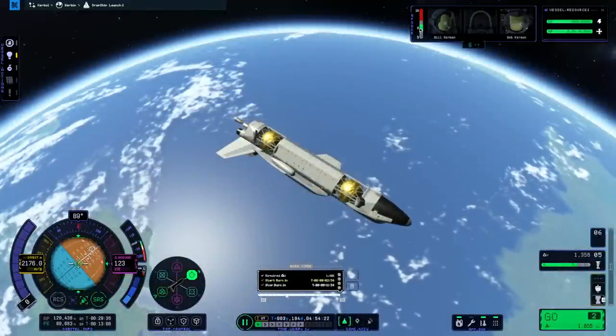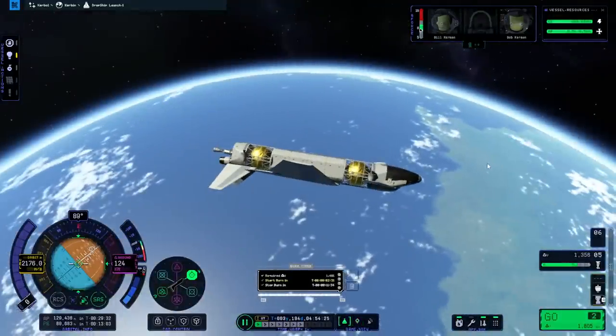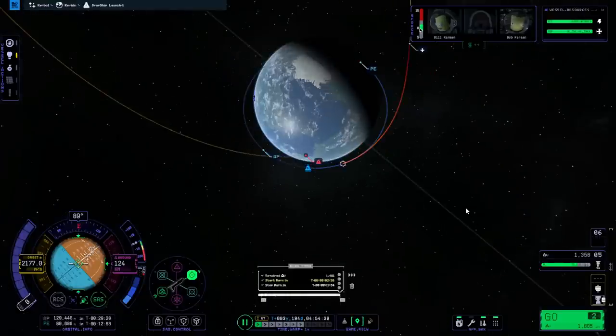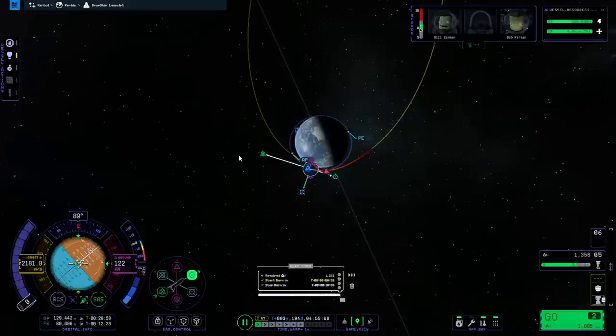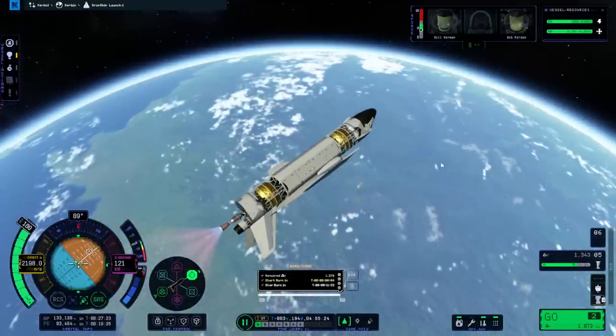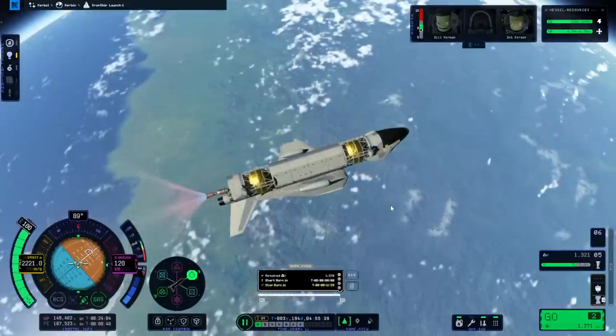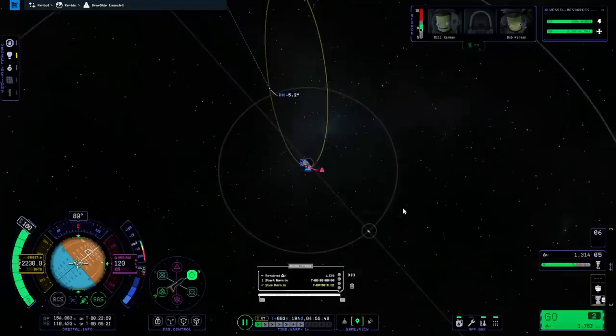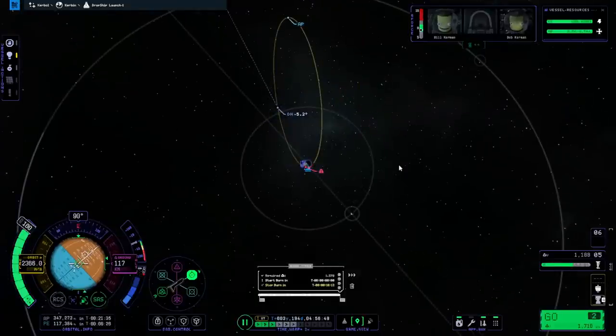This is going to be a long burn - it says required delta-V 1,400. Why is it going to take that much? It's because of the long burn time of the nuke, I guess. The nuke is a lot less powerful than I was hoping. I don't like it taking 400 extra meters per second. Well, it looks like we get to use Fizz Warp now - this engine likes Fizz Warp, 10x even. But it's not holding prograde though.